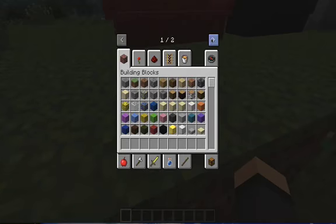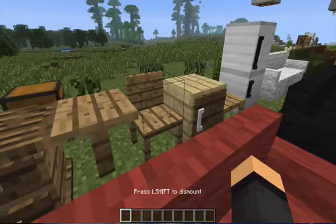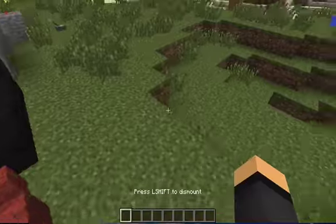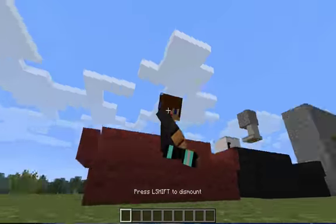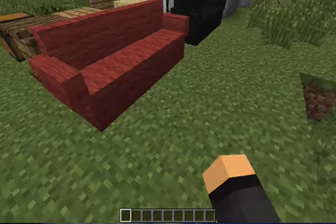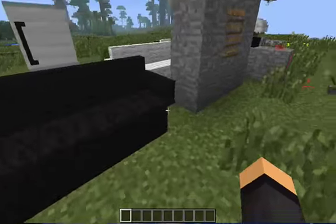So basically there are couches, and you can actually sit on them. It's not like every time you click you sit on the same end — wherever you click is where you sit. You can see you actually sit down. Same with the black one — you sit right there.